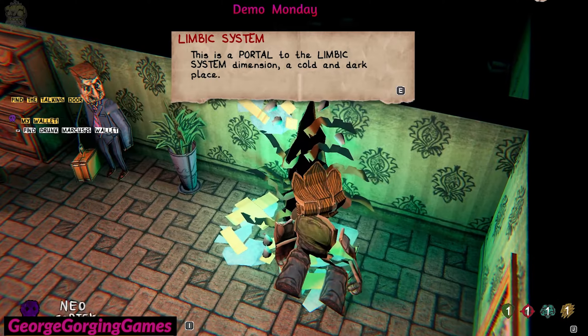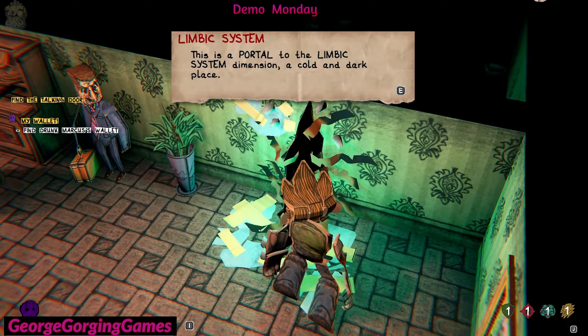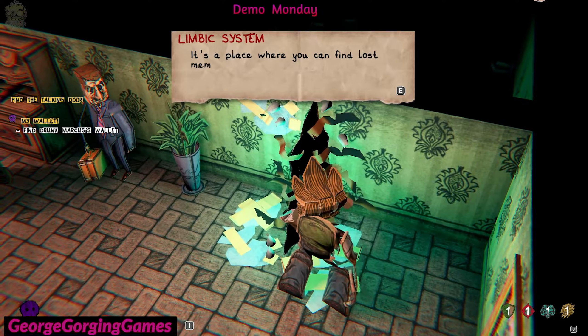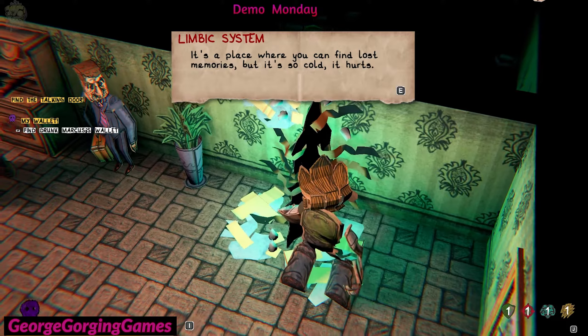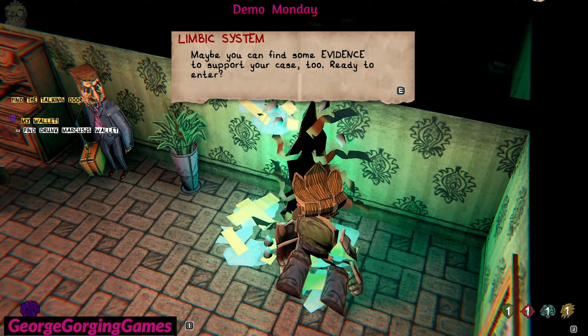Okay, portal to the limbic system dimension — a cold and dark place. I guess another combat zone. It's a place where you can find lost memories, but it's so cold it hurts. Maybe you can find some evidence to support your case. Ready to enter? No.